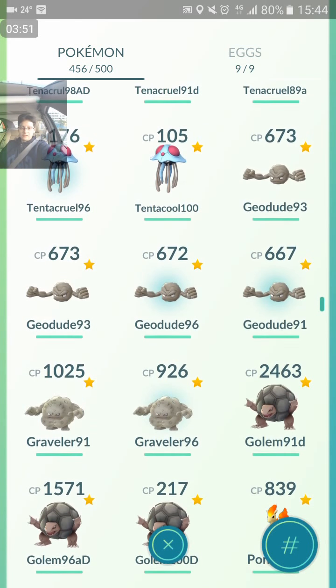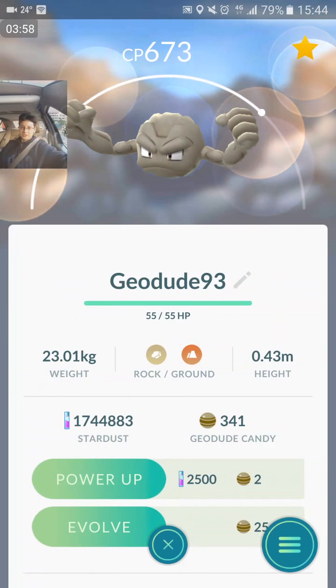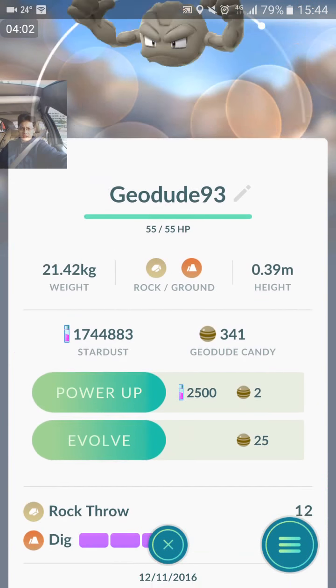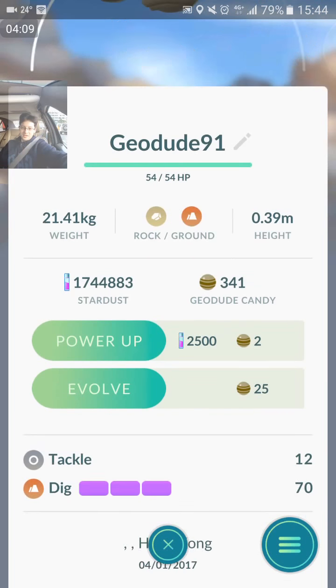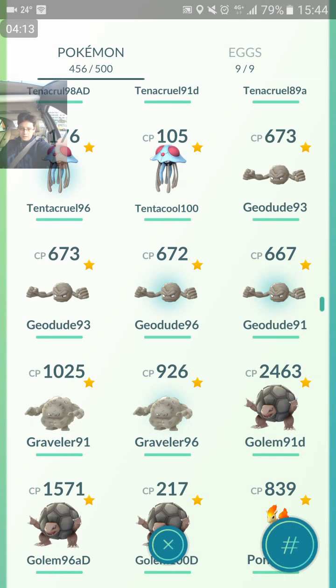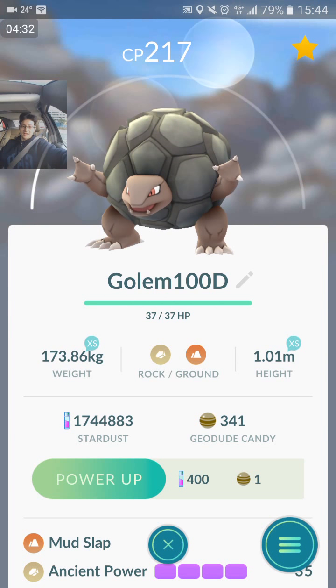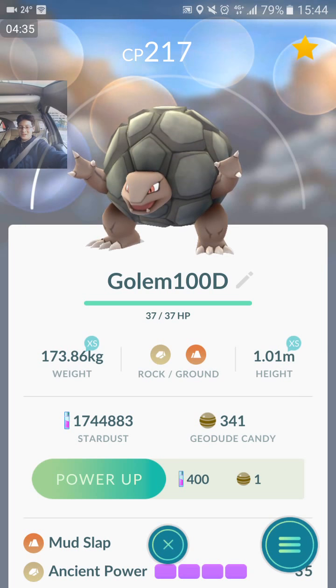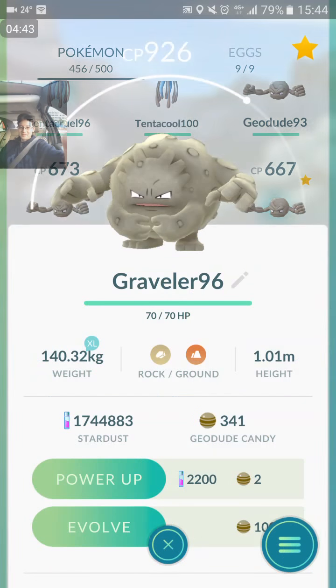And my other Geodudes: I've got another 96% from an egg, two 93% ones I've had for ages — identical CP, identical IV, identical everything — one with Tackle/Dig, one with Rock Throw/Dig, so different moves. And a 91% IV. I don't know what I'm going to do with all these guys because I can't evolve them all. I'll have to either evolve one and power two of them up. I'll have to make a decision on that. Anyway, hope you enjoyed — 96% IV Graveler.